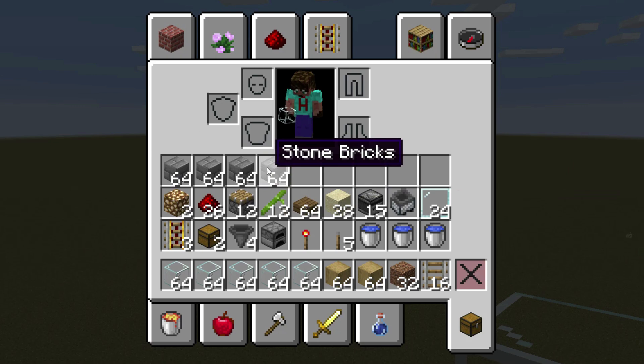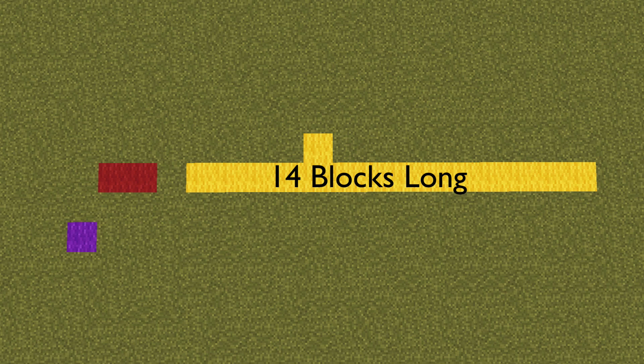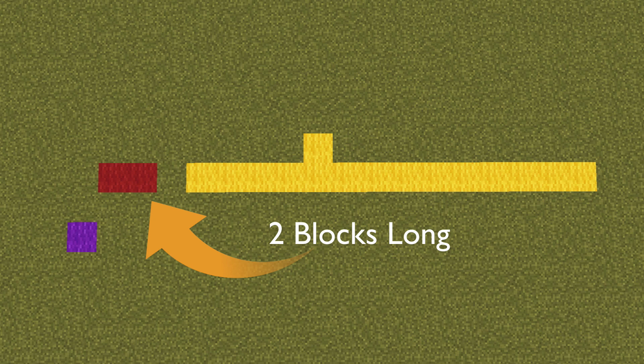There is a world download link in the description below if you want to come and have a play. This is the template you require for the first part of the build. That long orange strip is 14 across and on the fifth one from the left, you've got a little nibble coming up. You've also got two blocks on the left hand side and a single purple block right on the bottom left corner.